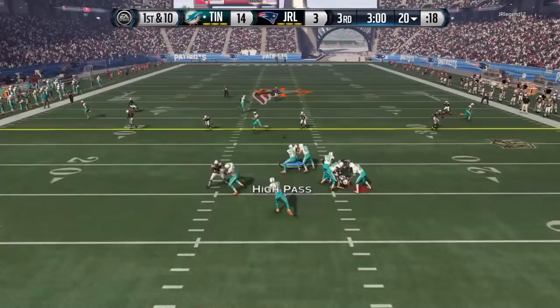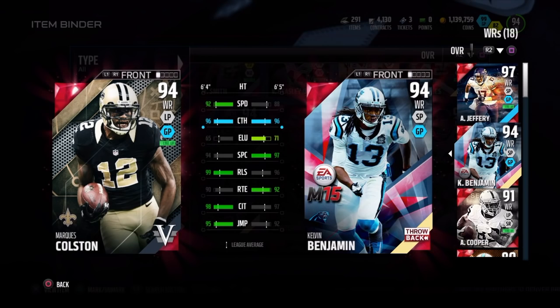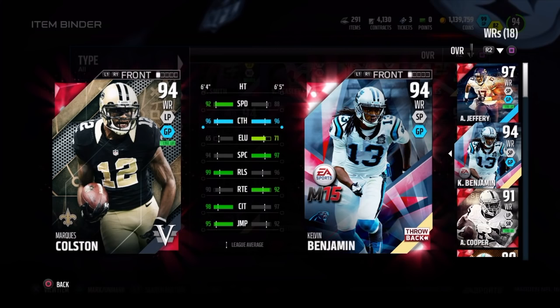My final thoughts: I think he's worth 95,000. He's actually going for around 70,000, which isn't that far off, so if you want to spend 95k it's just fine — I feel like that's a solid enough price for as well as he played. I was comparing him to Kelvin Benjamin the entire time, and they both go for about 95,000. So if you want a better deep threat, go with Benjamin; if you want someone better to throw across the middle, go with Colston.